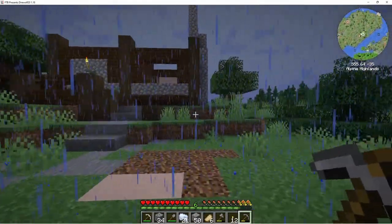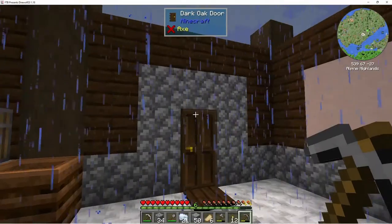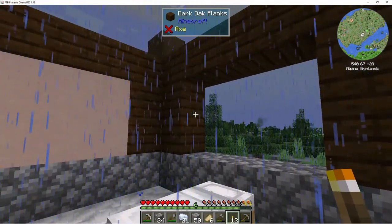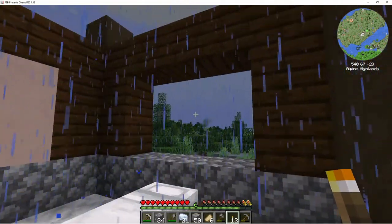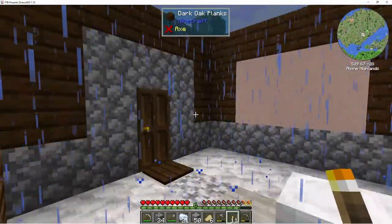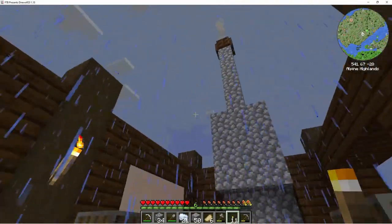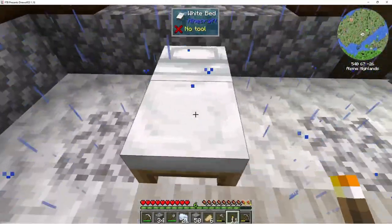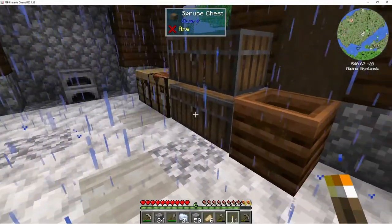I really need to get some torches up inside too, so the mobs can't spawn in here. I don't really know what the light level needs to be now — I haven't really looked into it, I've just watched other YouTubers playing and they mentioned it. So maybe once we get the roof up, we can hang a nice lantern over that. It's not a thunderstorm so we can't sleep.